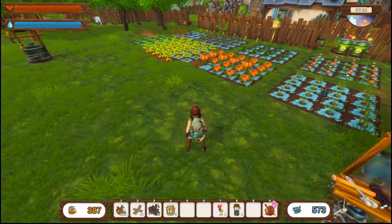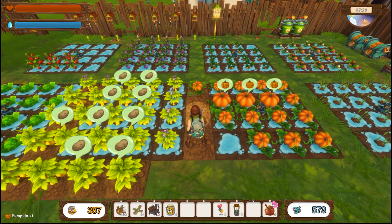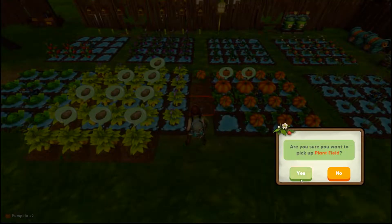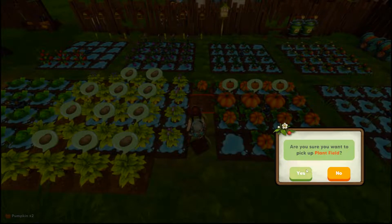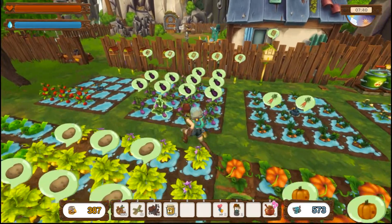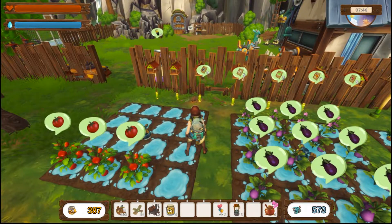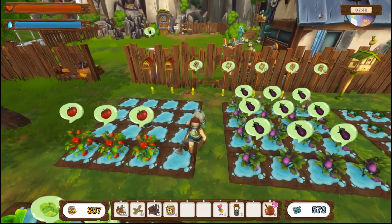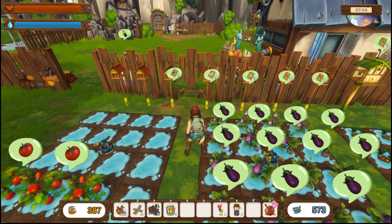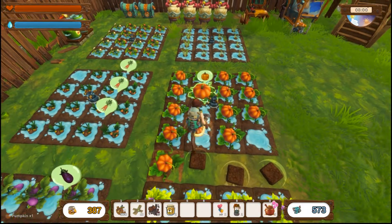It looks like we can grab these two, snatch these up. Tomatoes are what we didn't have, and what was the last one? Carrots. It was carrots. Okay, yeah, tomatoes and carrots - all right, so let's go ahead and just do this.